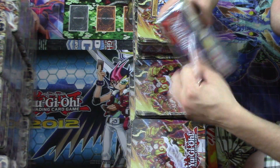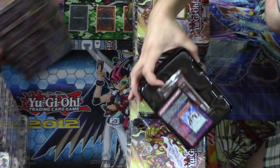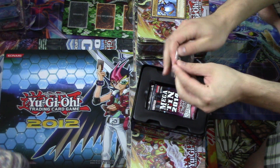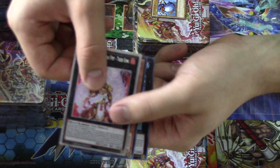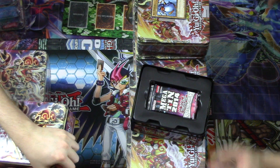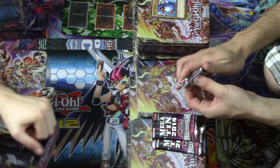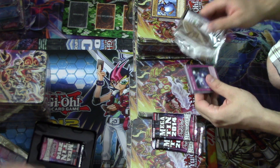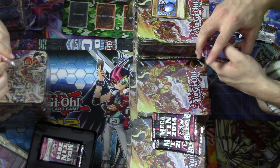I'm going to pull these back — there's so many of them, there's a lot of tins. I'll open this first promo pack and bring it over here. They put the promo from the Jump magazine in there — Number 47 Nightmare Shark or whatever? I think my promo has the 50-cent sticker, Susano.